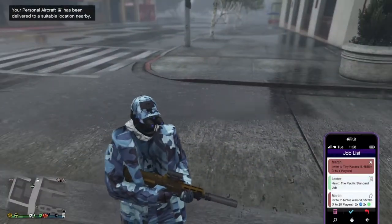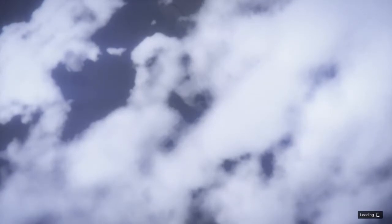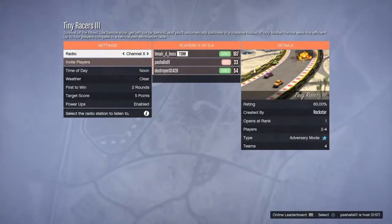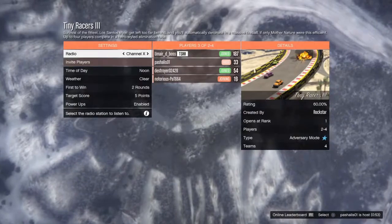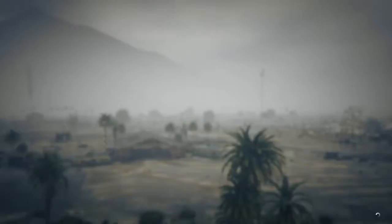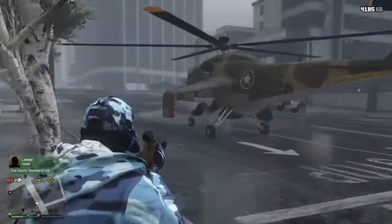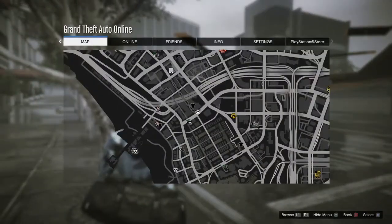I'm just going to join this Martin's job. And then once you quit, your aircraft will spawn right next to you. As you can see, before it was all the way down there and now it's right here.